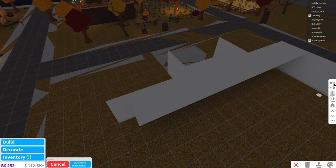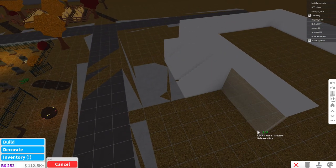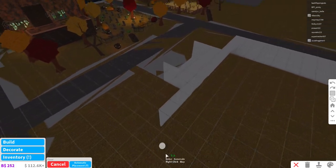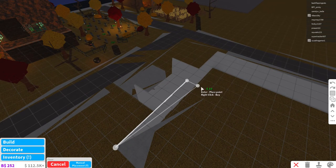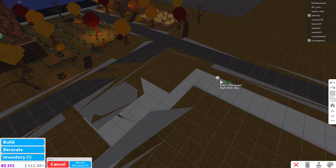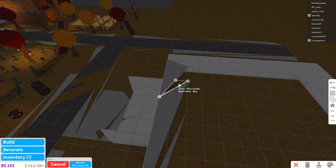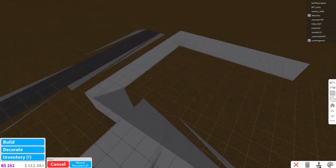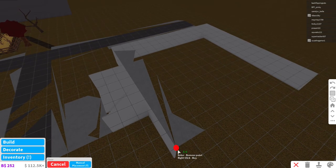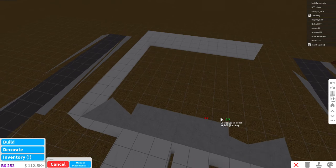Wait, what if we just make cracks? Okay, I'm not deleting that - I'll just undo it. There we go. I think I'm going to make the door like over here, so there's at least a little platform.